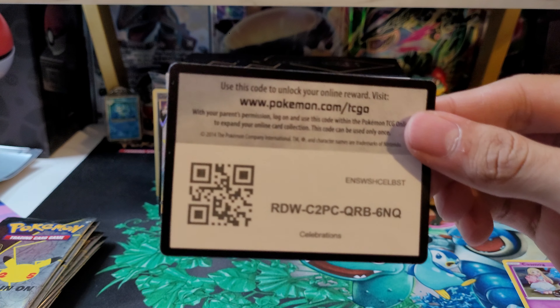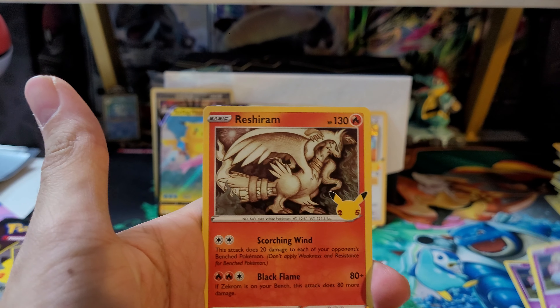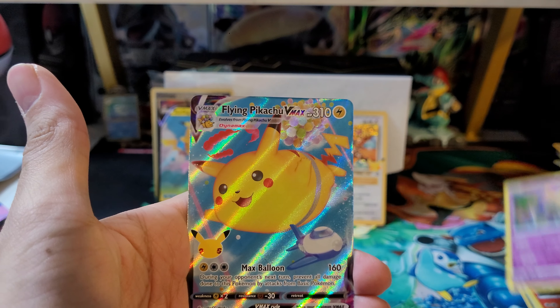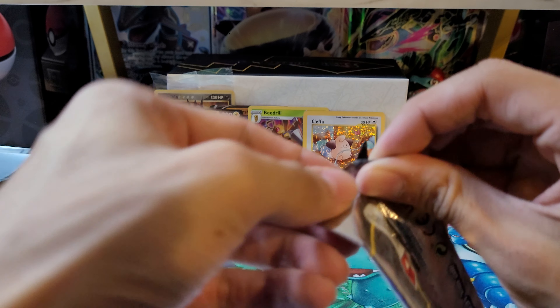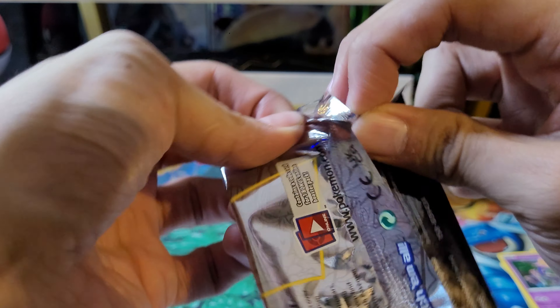Here is the code card. We have a Cosmog, Reshiram, Xerneas, and a Flying Pikachu VMAX. Alright, we'll always take a Pikachu. I think that's what I can hope for from the regular set — just to bolster my Pikachu collection.